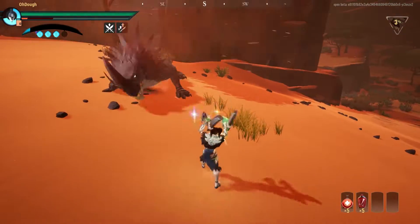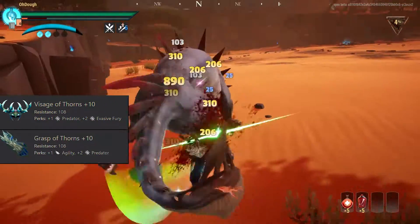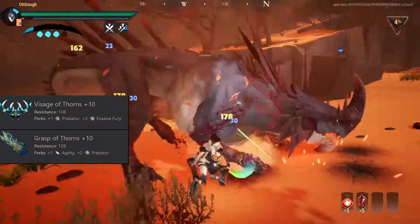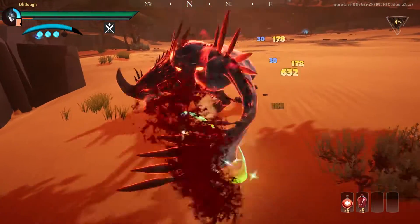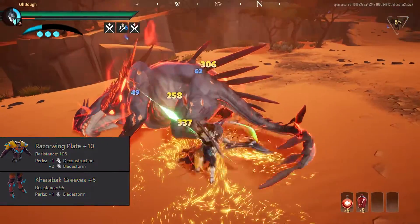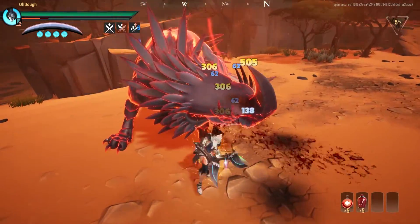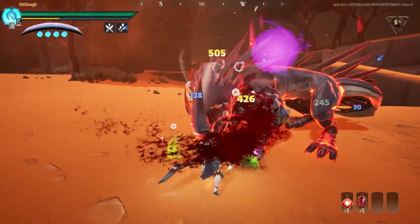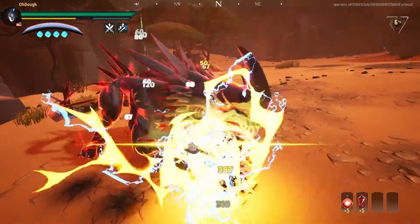For the gear itself, we have the Koshai helmet and Koshai gloves — the reason I have these two pieces is for the Predator perk on the pieces themselves and the cell slots. We also have the Karabak chest piece and Karabak feet, which are basically only for the Blade Storm they supply. For the feet I'm actually using a tier four Karabak feet because of the cell slot.